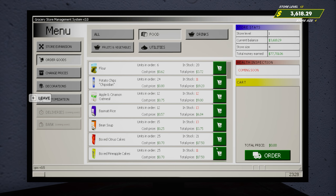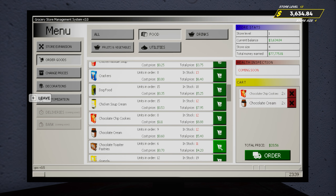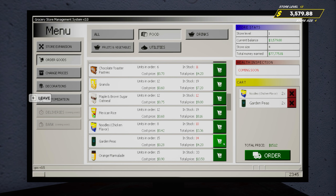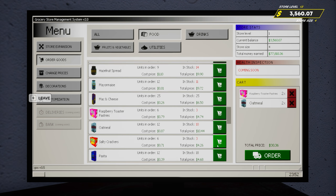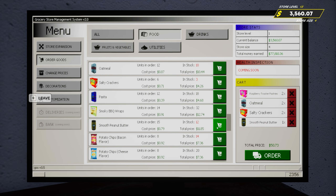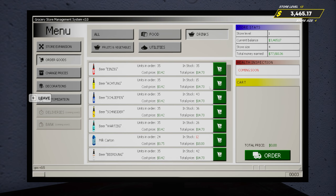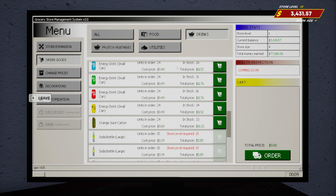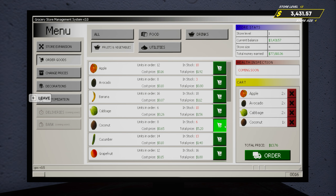We got a lot of stuff here now. Just one of those, couple of these, couple of these. I feel like we have so much now to order. I feel like there's a lot that we have to order. One of these, one of these. Two, two. Couple of those.